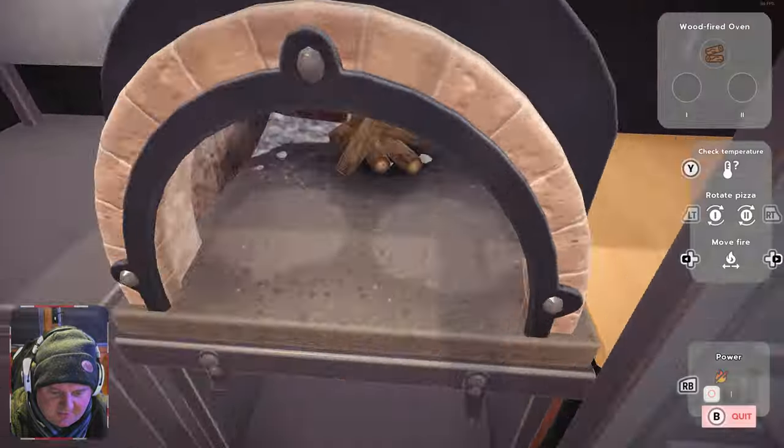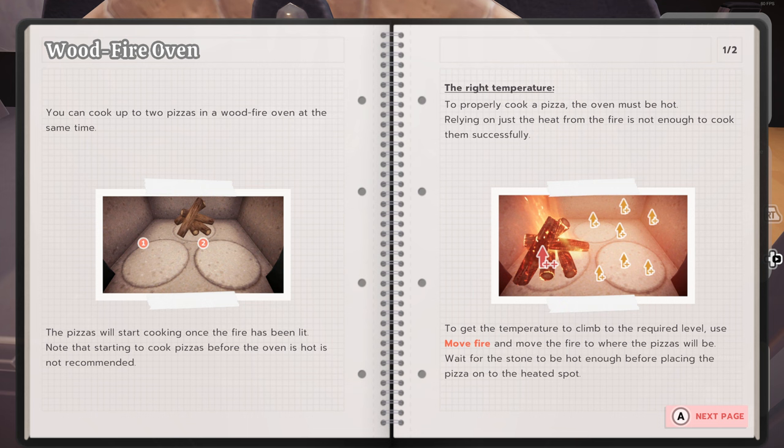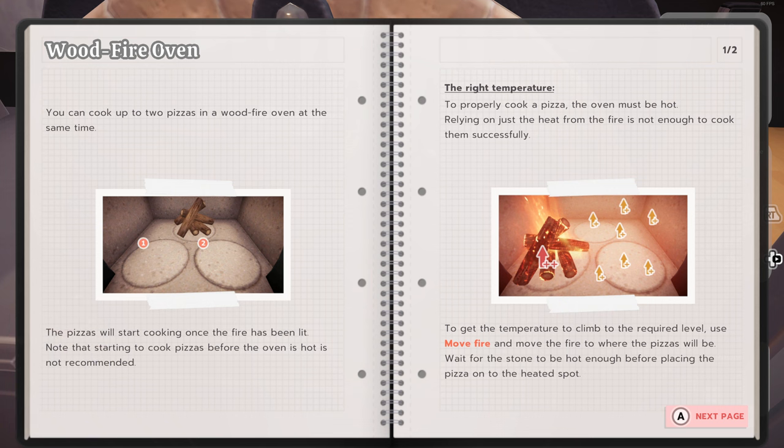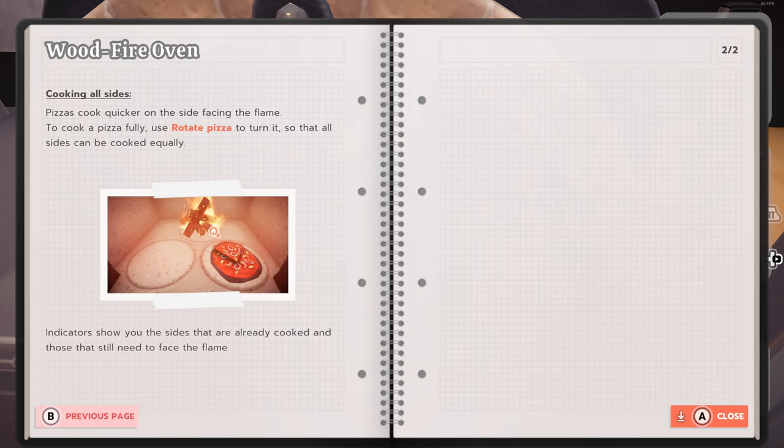You can cook up two pizzas in a wood-fired oven at the same time. The pizzas will start cooking once the fire has been lit. Note that starting to cook pizzas before the oven is hot is not recommended - to properly cook a pizza the oven must be hot. Relying on just the heat from the fire is not enough to cook them successfully. To get the temperature to climb up to the required level, use Move Fire and move the fire to where the pizzas will be. Wait for the stone to be hot enough before placing the pizza on the heated spot.